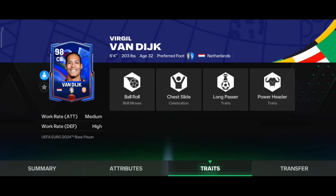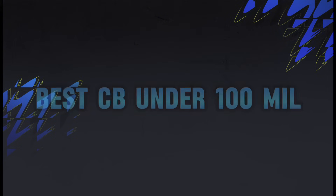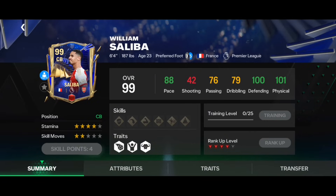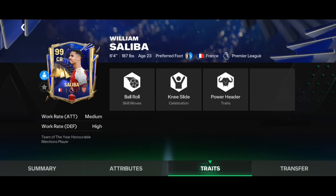Now let's go into the next category: best center back under 100 million coins. The first player is red rank Saliva from the Team of the Year honorable mention. He has 88 pace, 100 defending, and 101 physical, with six foot four height and four star stamina. Those physical and defending stats are top notch, and he has Medium-High work rate with Power Header trait — perfect for a center back.